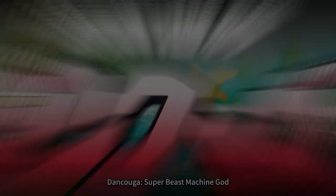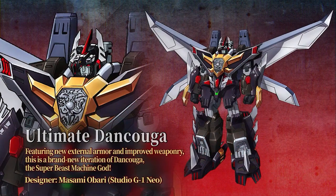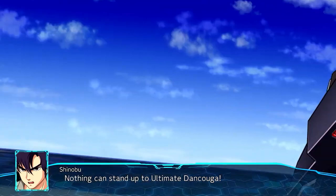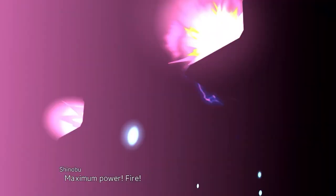Next up is the classic Dan Kuga, Super Beast Machine God. Like Votoms for this DLC, I expected Final Dan Kuga again. Also like Votoms for this DLC, it's a specially designed unit by Masami Obari for Super Robot Wars 30 — the ultimate Dan Kuga. The design has a much more modern feel to it, quite a bit of detail in the frame. The crest on the chest is a nice touch. Haven't seen Dan Kuga since Z2 Part 2, so this is a nice return.